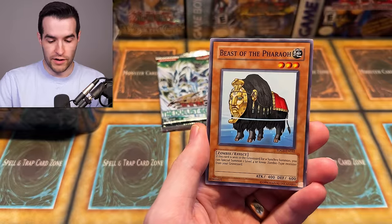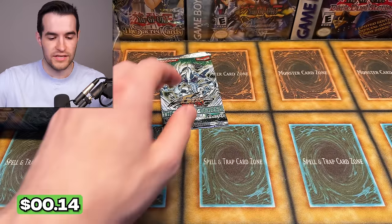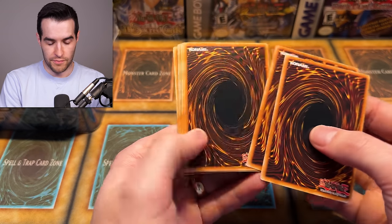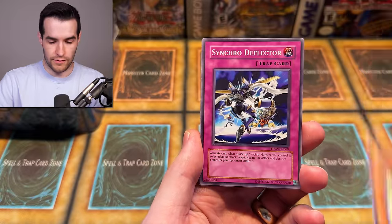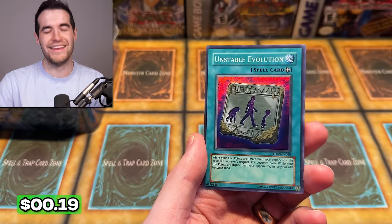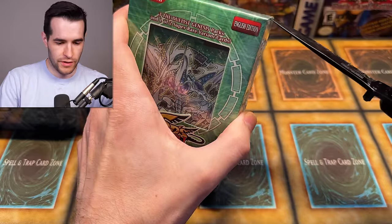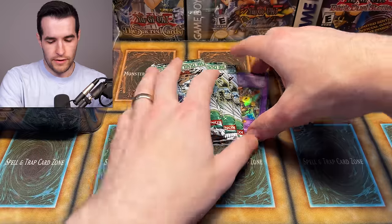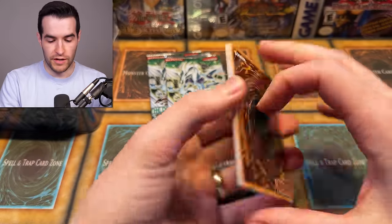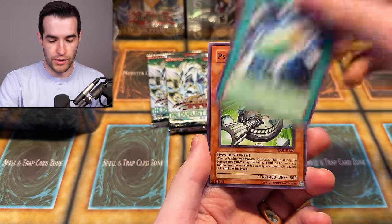We've already gotten the Red Dragon Archfiend so we can't ask for too much, but I will anyway. We have the lighting fighting spirit and a domino effect. Every time I see a spell card, I'm hoping for charge of the light brigade — that's a pretty big card even in unlimited, especially with Lightsworns getting more support recently. The original printing of telekinetic shocker here. We have the golem booster, barrier orb of Yasaka, graceful revival with the skull servant, and another unstable evolution.